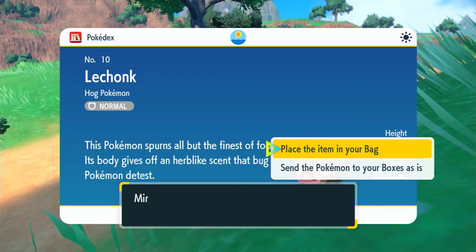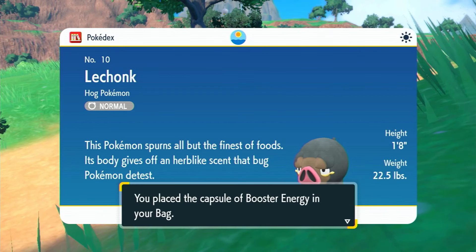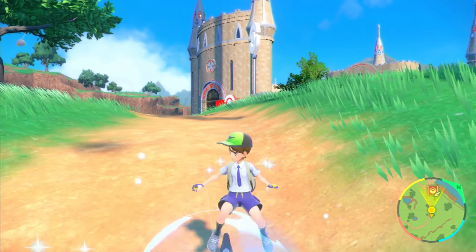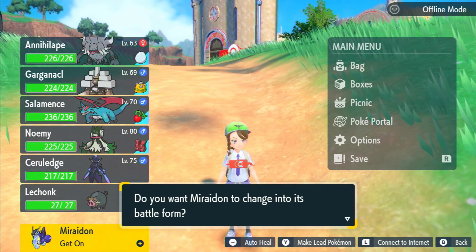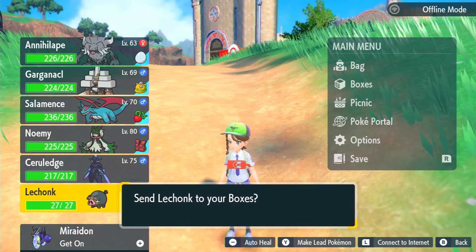If you do it right, it'll say Mirrodon or Karyodon is holding an item. Send the item to your bag. Next, summon Karyodon or Mirrodon, press the plus to get off of them, then change them into battle form. They'll still be holding the item you duped, and you will also have an extra sent to your bag.